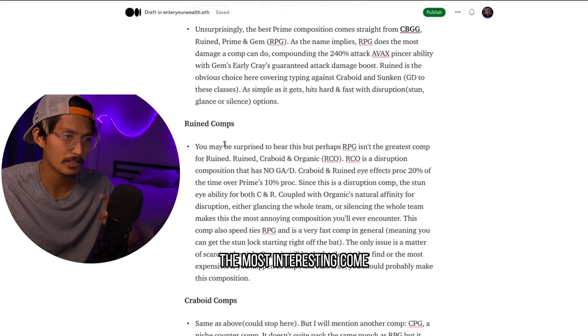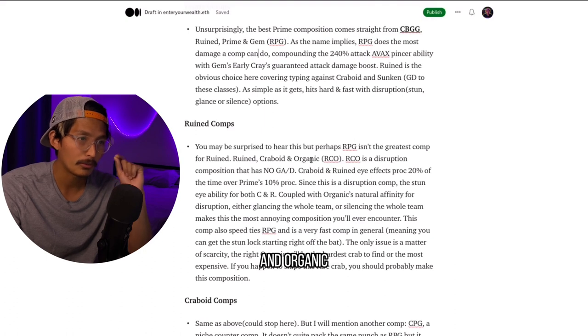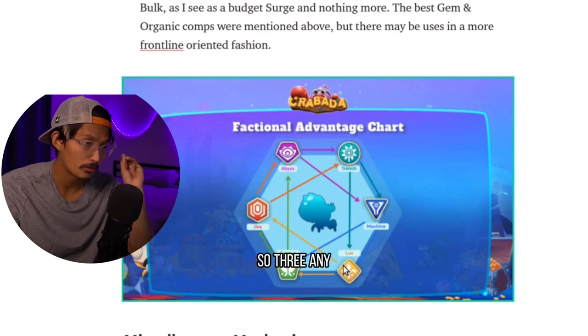The Rune Comp is actually the most interesting. You may be surprised to hear this, but perhaps RPG isn't the greatest comp for Rune. Rune, Crabboid, and Organic — RCO. RCO is a disruption composition that has no glaring advantage or disadvantage. There's actually a little bit of graph theory here. There are two triangles and three comps — technically four if you count Bulk, but I'm not counting Bulk. Any one of these triangles will not have a GA or GD.